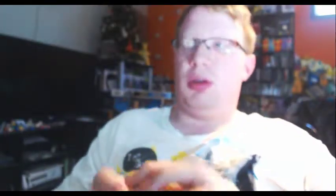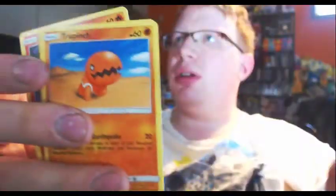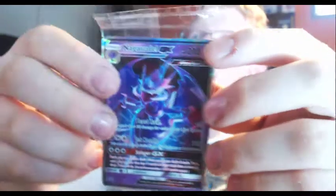We have the Salamence. We've got a Fighting Energy, Zinnia, Salazzle, Zygarde, Wooper, Horsea, Trapinch, Swablu, and Salandit. We got Lance, another full art Dragonite, and the Naganadel GX — that's apparently where I stuck it when I put it in the box.